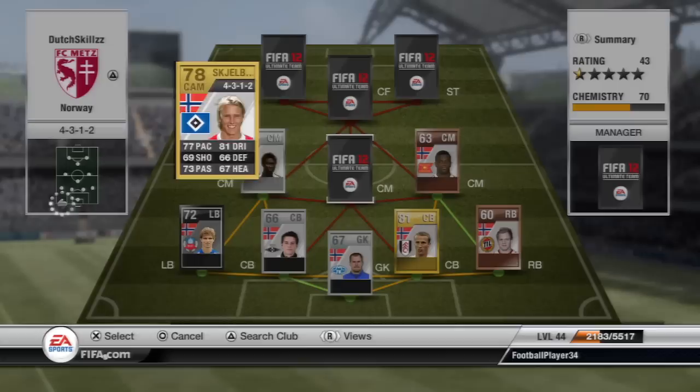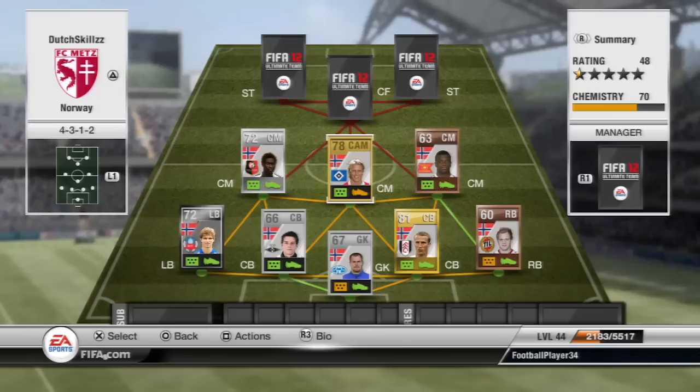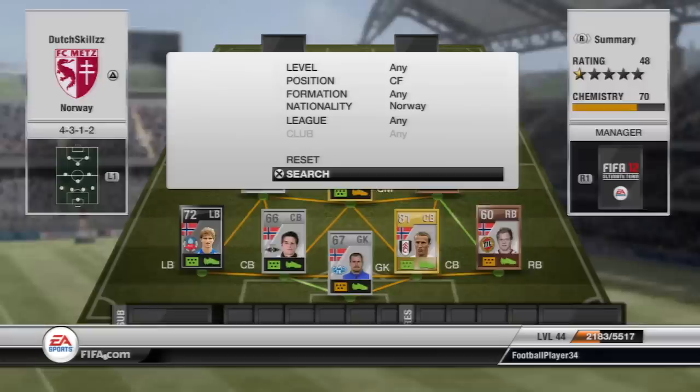In the middle, at CAM, we have Kjellbret. This guy has 77 pace and 81 dribbling - those are the most standout stats - and he is also a four-star skiller, so that's why he's in there. Of course you could convert him to centre-mid to give him 9 chemistry, but I didn't think it was worth the money. He also plays at 7 chemistry.